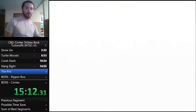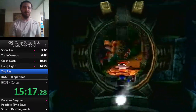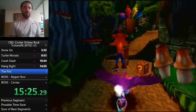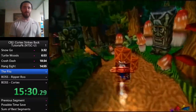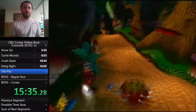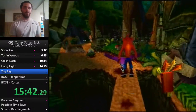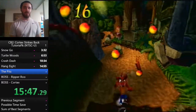On to The Pits — this is a really boring level, kind of a forgettable way to end the warp room. Bounce off that TNT and it closes up all four boxes that are down there. These birds — if you spin on the back side of them it pushes you forward, so try to do that as much as possible.